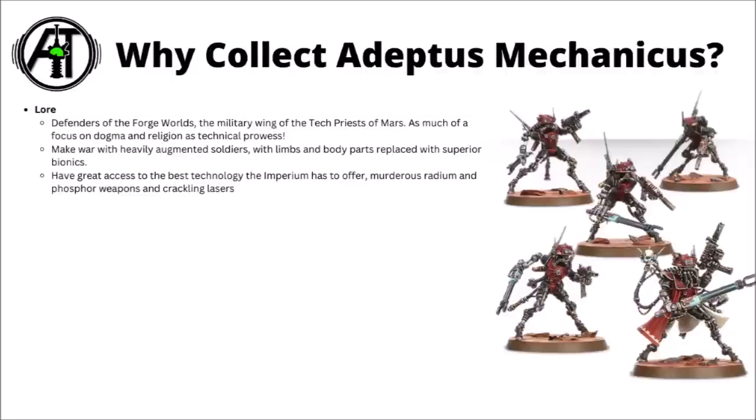They're not an army you'd want to be recruited into if you want to retain any of your humanity, rather than being soullessly programmed into battle by the Tech Priests' masters. Their augmented soldiers have great access to some of the best technology the Imperium has to offer, particularly things like Marius Radium and Phosphor weapons, alongside powerful Cognis Laz Cannons and crackling neutron lasers. Scary stuff to be on the receiving end of.